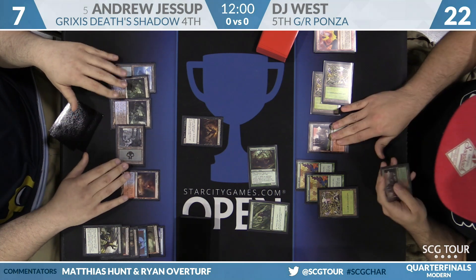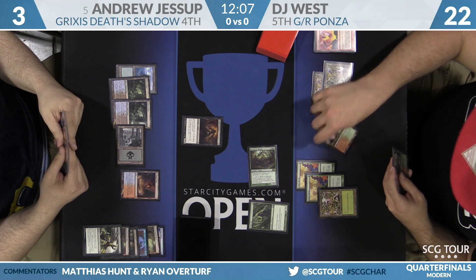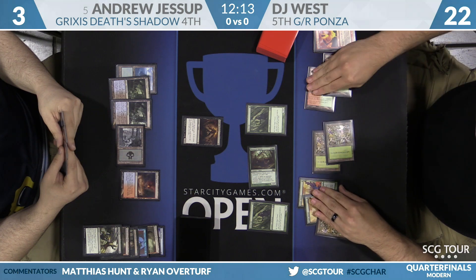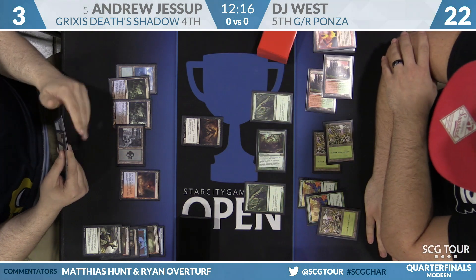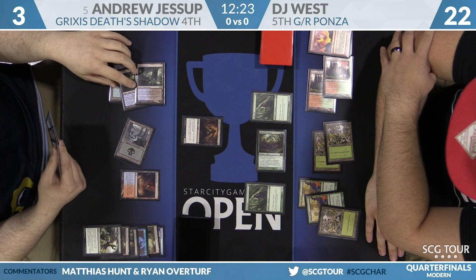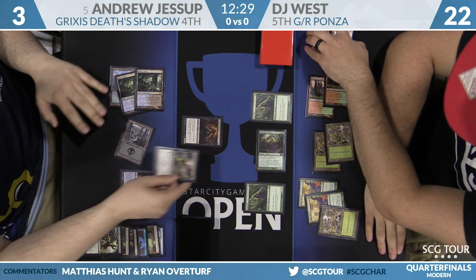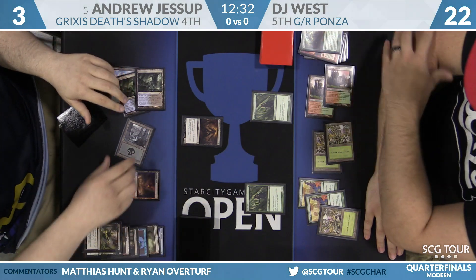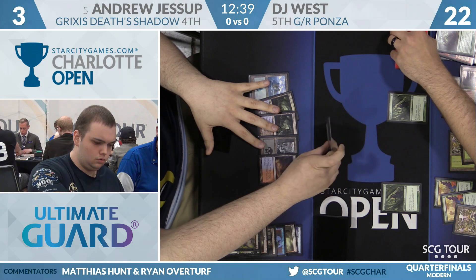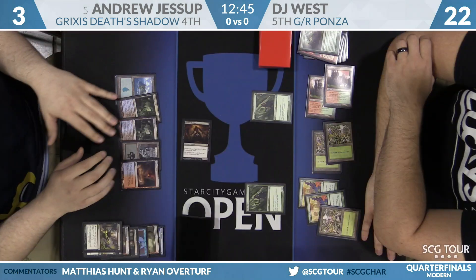After the dust settles, there's a 10/10 Death's Shadow and Andrew is at three life. On DJ's side, sources of three damage include casting another Inferno Titan — and he did draw one. But instead he plays out an Arbor Elf and another Obstinate Baeloth. If Jessup cracks his Fetch Land, he needs something to handle the Arbor Elfs, since attacking with all three creatures would be lethal. With seven mana on board and two Arbor Elfs it could be thirteen, which matters if DJ draws Stormbreath Dragon to attack and activate Monstrous.